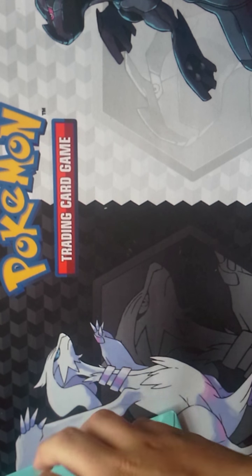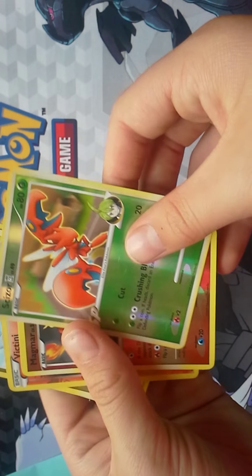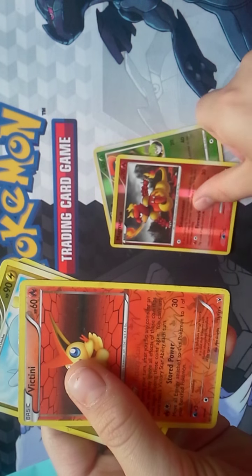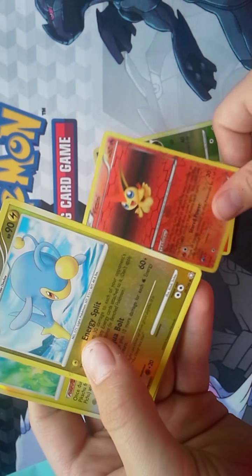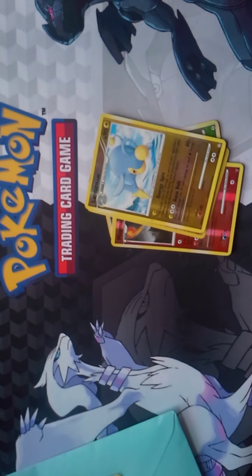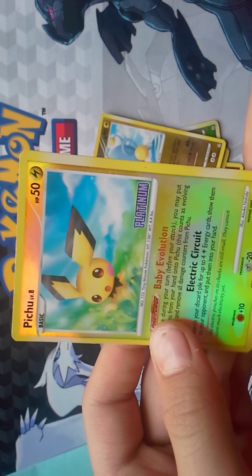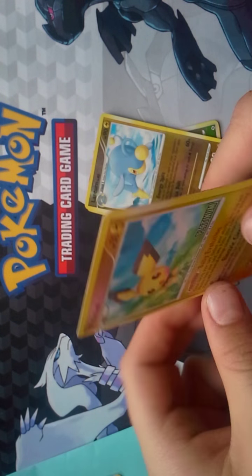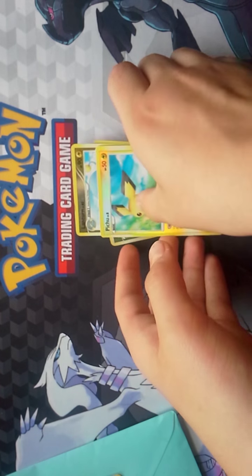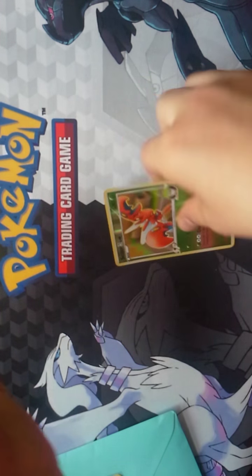So that was that first trade. And then the extras right here. We got a Sizer, Magmar Rare, Victini Rare — and these are all reverses. Lantern, that's an uncommon. And another uncommon — Pichu. Platinum, I believe — Diamond and Pearl Platinum, I know for sure. But thank you so much for those extras, very awesome extras.